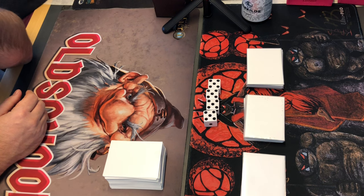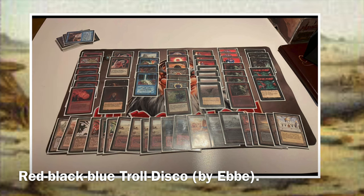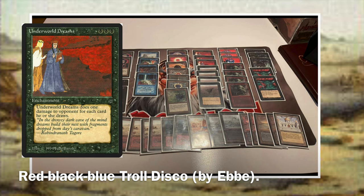Let's go over Disco Trolls. We see it's red, blue and black, and it's actually pretty light on the Nevinyrral's Discs, only using two of them. Usually a setup like this revolves around Sedge Trolls in combination with the disc — you activate the disc and blow everything up, but your Sedge Trolls survive and can get in for attacks next turn. They're also your primary line of defense against ground creatures. But this list is a bit lighter on the discs; instead he's opted for some Underworld Dreams just to ping the opponent.